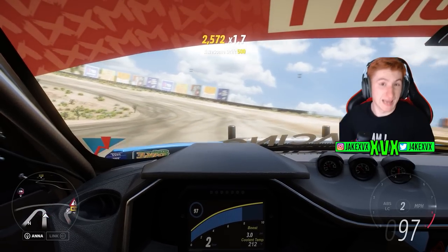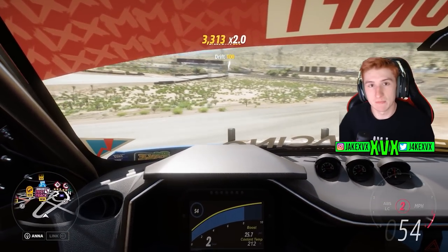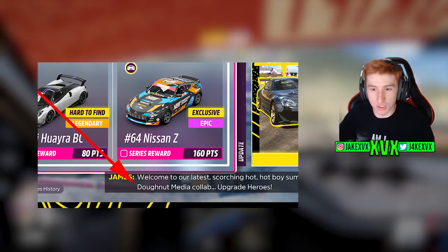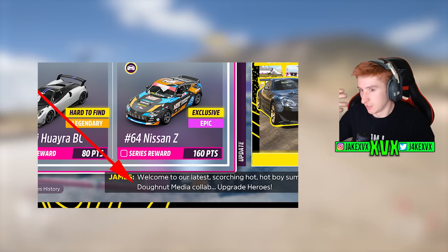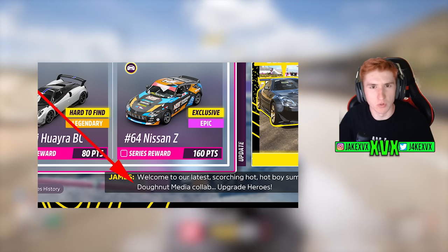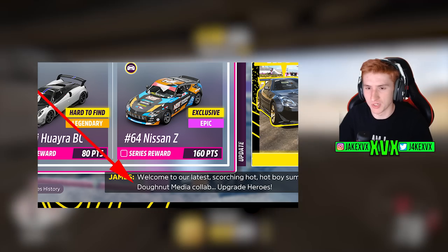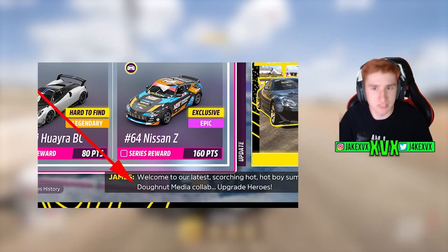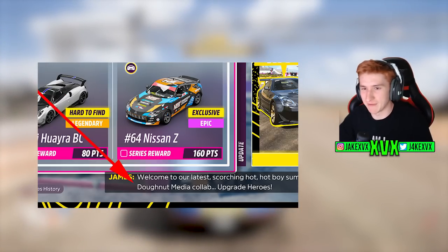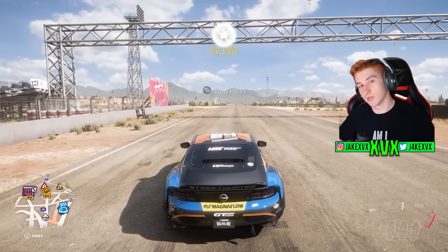One last thing that made me laugh: someone noticed that the Donut Media text around the new cars and story in Forza Horizon 5 is spelled 'dough nuts' rather than 'donut' — which isn't how Donut Media spells it. It should be D-O-N-U-T, not 'dough nuts.' It's a minor thing but funny that it slipped through. That's everything for today — subscribe for more content like this and I'll see you all later.